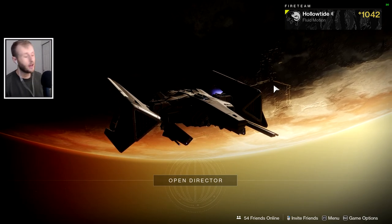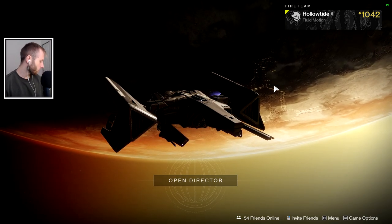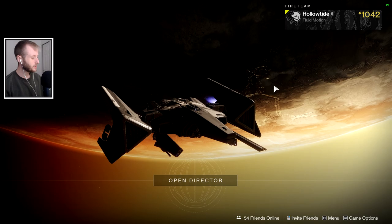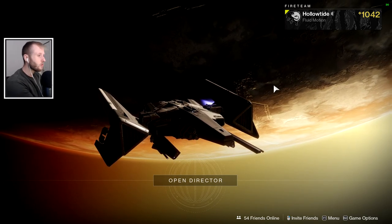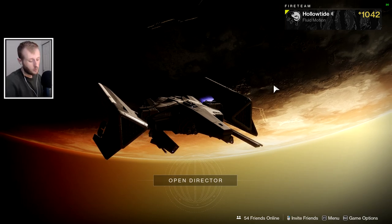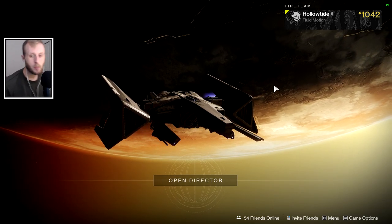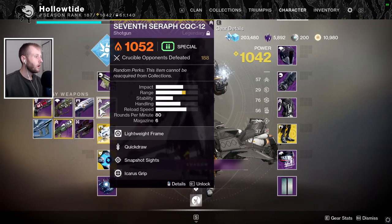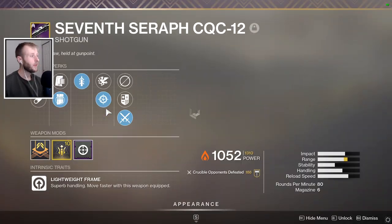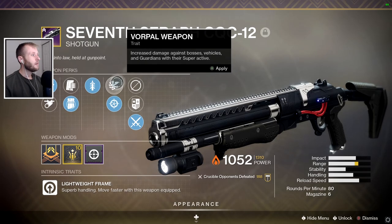I've heard of this video once already, and I was using a roll on this weapon that was not a god roll. But I think it's so good that I didn't need a god roll. But then I was like, you know what, I'm just gonna spam some umbral engrams and try to get my roll that I want. And it's this one. I got a vorpal and snapshot.